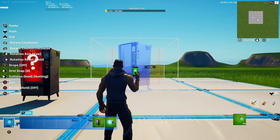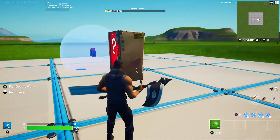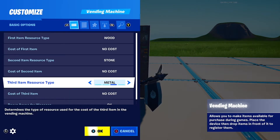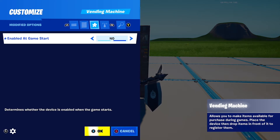First you just want to place down the vending machine, and as you can see it has a question mark — that's what we want for the malfunctioning vending machine. You could do a build board and put an exclamation mark like the real ones, but the question mark is fine. The only thing you want for the vending machine is to set enable at game start to no, so players can't interact with it at all.